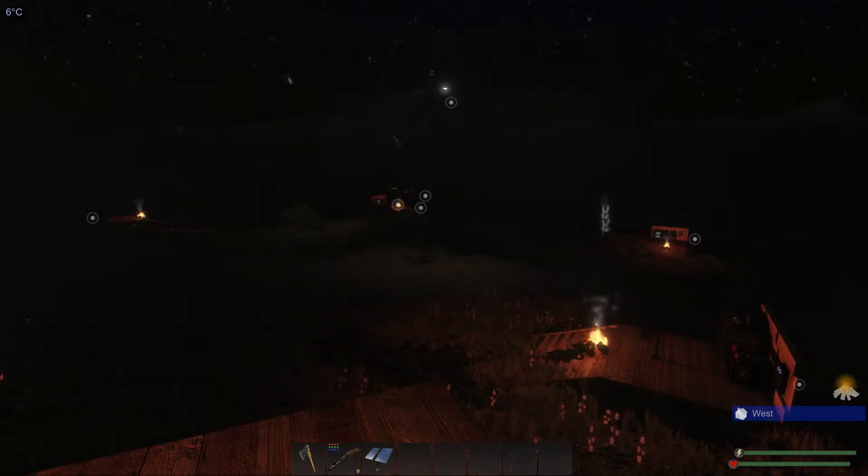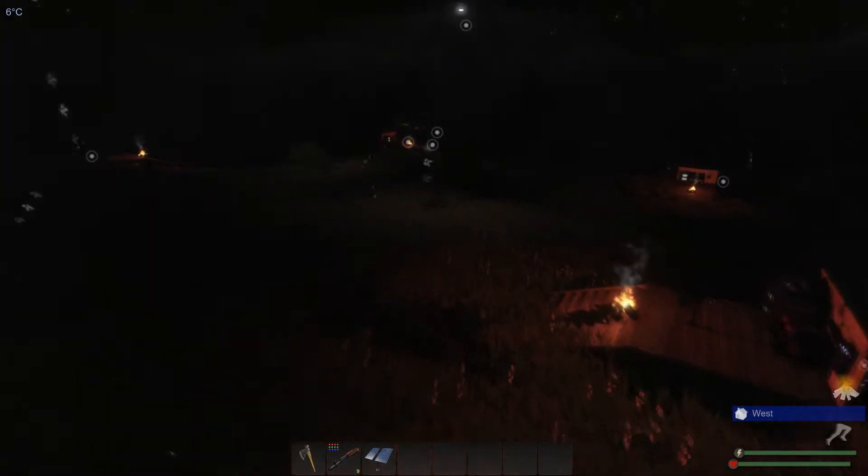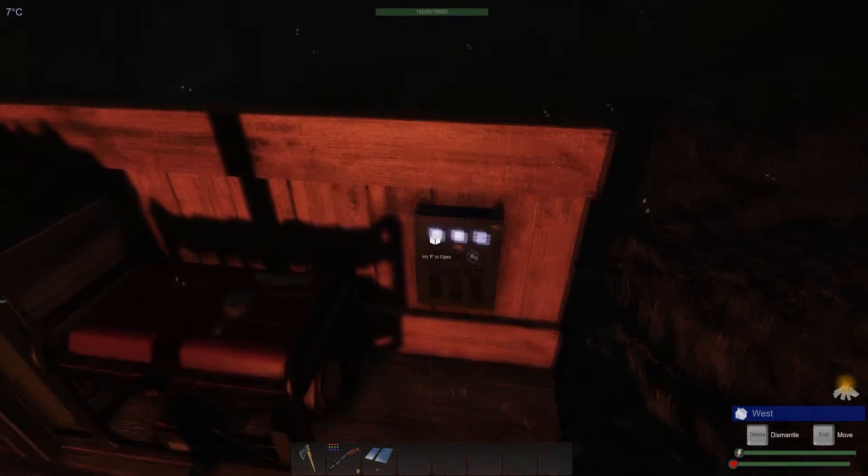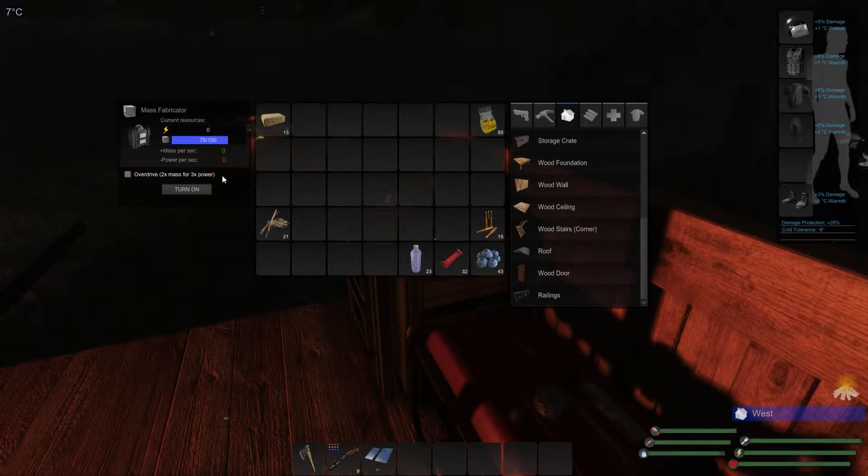Hey guys, SupercoolDave here. I'm just playing Subsistence and what I'm doing is testing to see whether the direction the solar panel is facing affects how much power it produces throughout the day. The way I'm testing this is I have four bases set up, each one with one solar panel, a BCU, and a mass fabricator — that's just to make sure I have zero power.